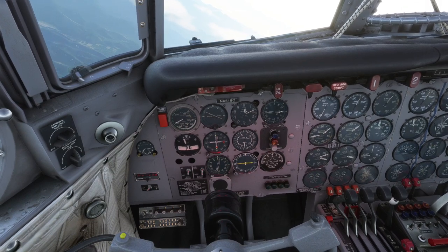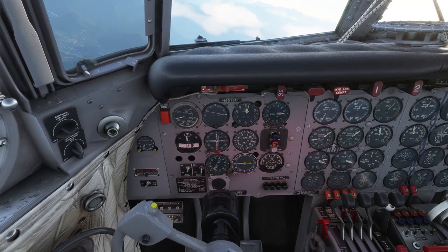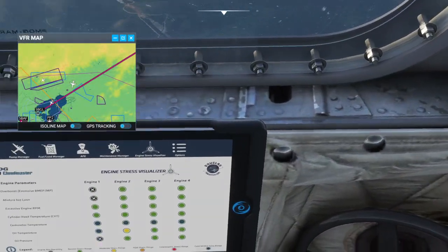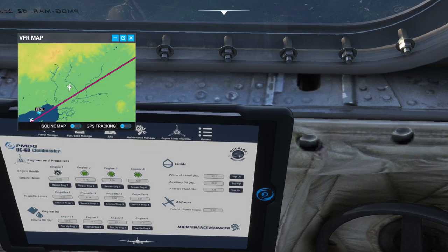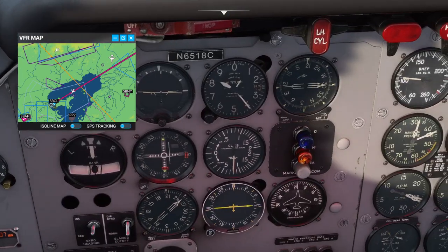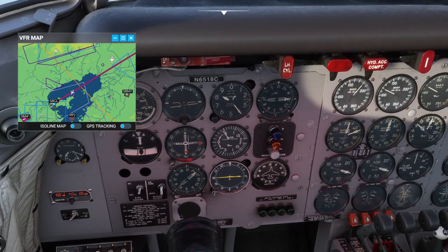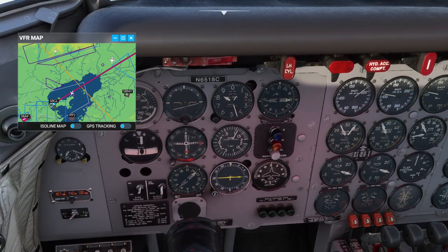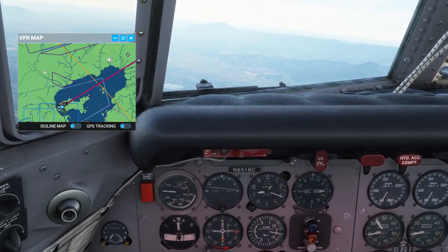Then we lose one engine — you can see it just died from the manifold pressure on the right-hand side — and I had to compensate, as shown on the engine stress visualizer. I decided to try repairing the engine in flight; there's an option to repair engine one. Engine one is the one that died, so I clicked that, but the result was that engine one started providing more power and consuming more fuel than the other engines. It spiked up, so I decided it would be best to just return to the airport.